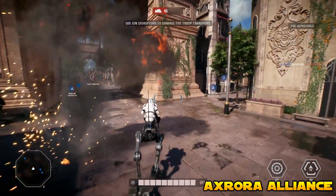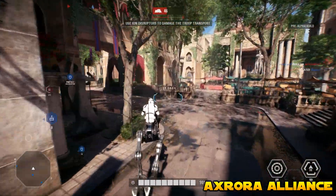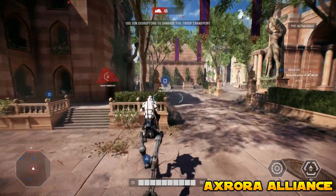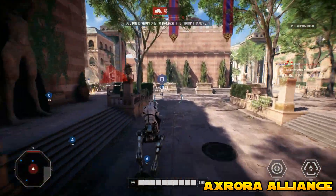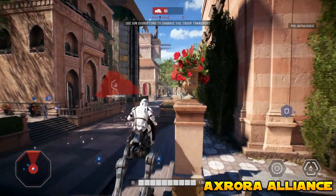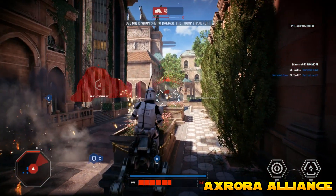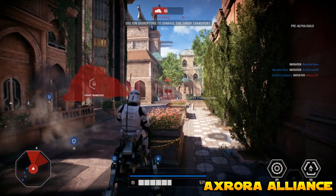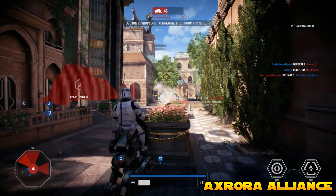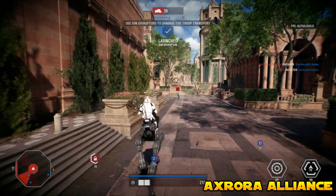The AT-RT has a Motion Scan ability and an Ion Charge ability. The Ion Charge is really useful for taking out droid vehicles that may be causing trouble, but it is not wise to take on droid vehicles head-on with the AT-RT as you can be killed quite quickly. The Motion Scan is straightforward but very useful when playing as the AT-RT, and it helps you rebuild the battle points you spent buying it.